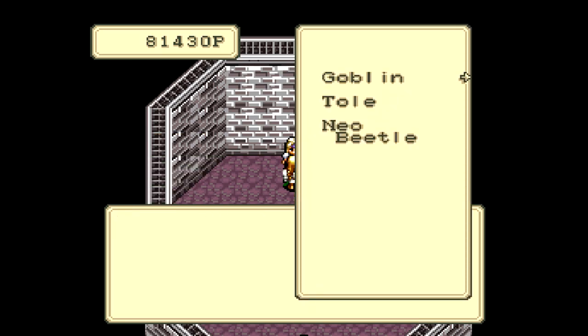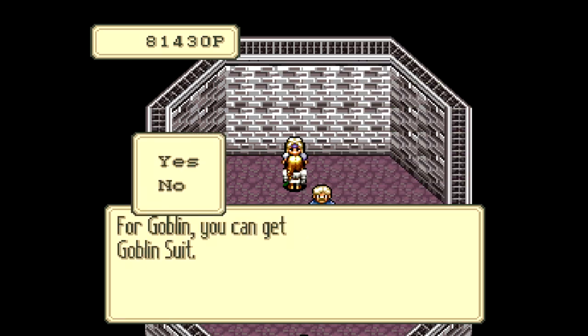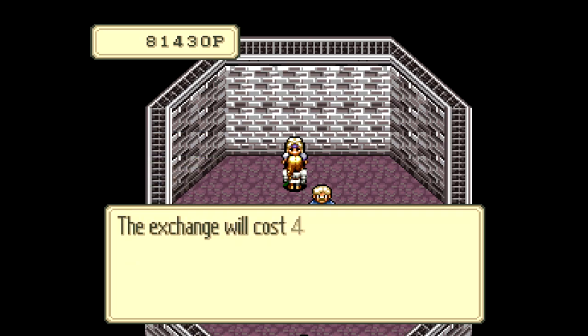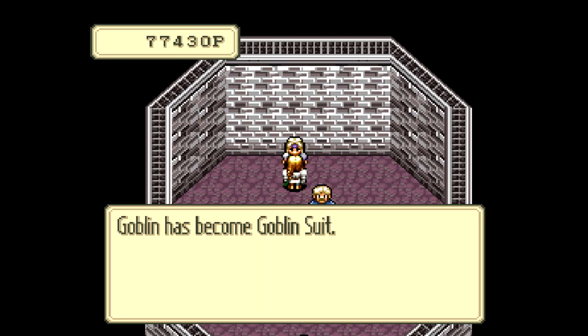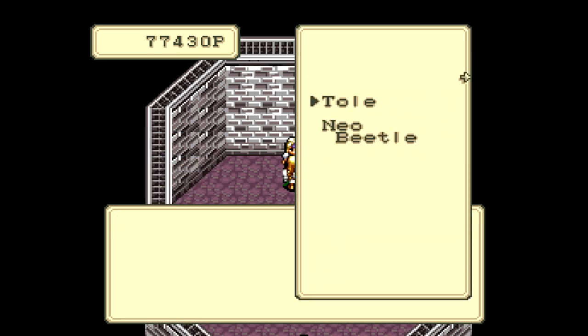Let's see what else we got. Goblin — we can get the Goblin Suit, which is an exclusive armor for Reshine. It has 50% resistance to fire, ice, and thunder attacks, and 30% to nature attacks. In addition to the figurine, you also need the platinum to exchange for the item, and you can get some really, really good stuff here for doing that.